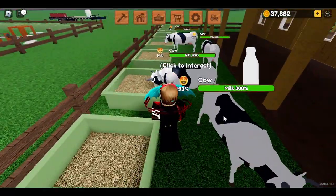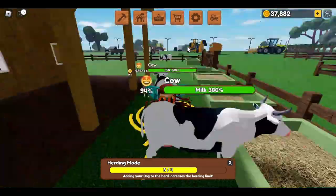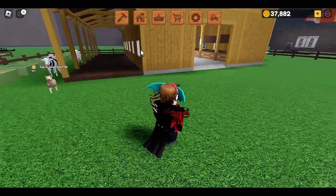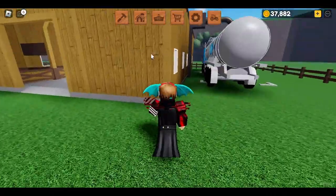You can also select multiple cows at once and transport them all into the barn at the same time. Once all the cows are in the barn, you can milk them and get all of their milk very easily.